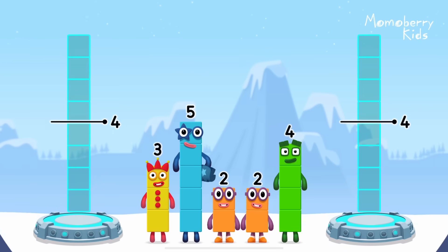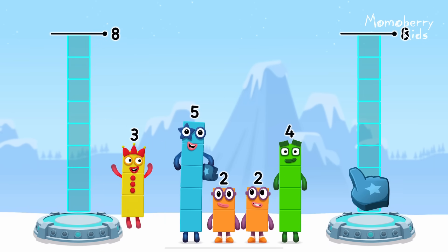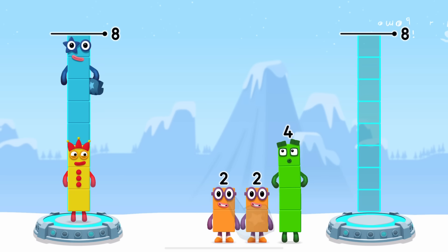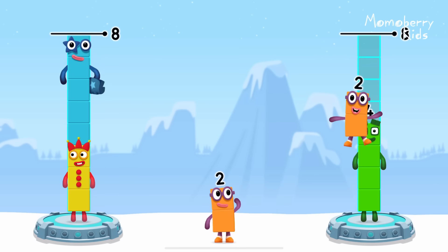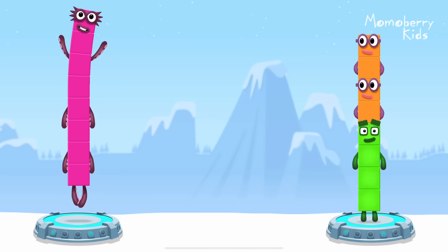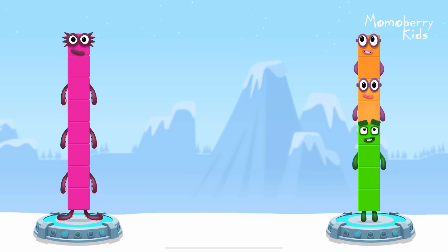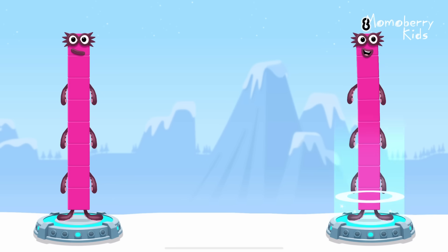Share the number blocks evenly to make two groups of eight! Three, five, four, two, two — you got it! Three plus five equals eight! Four plus two plus two equals eight! Eight equals eight!